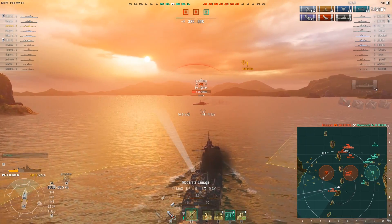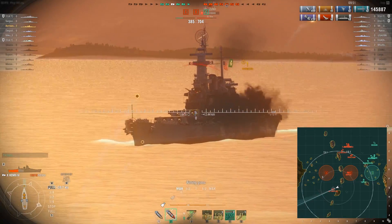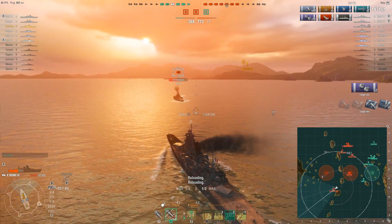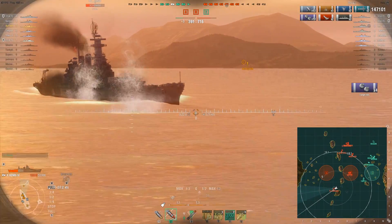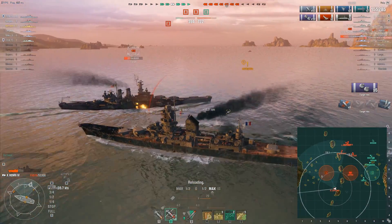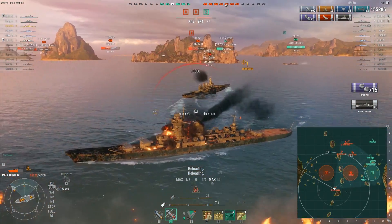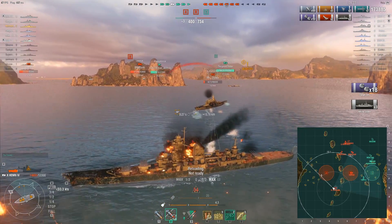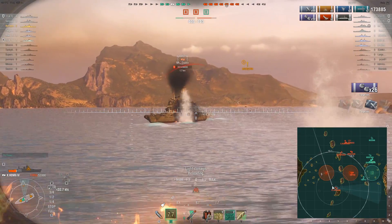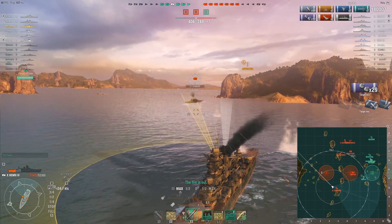My torpedoes are reloading on one side but I'm not quite certain which side at this moment, so I decide to go to the right of the North Carolina. Unfortunately I find out in a moment that my torpedoes were reloaded on the other side of my ship, which means I kind of missed my opportunity. I fired that salvo and now I'm going to follow up with my rear guns — it won't fire for a moment but then it did, and I got a nice three citadel hits. The ship is almost gone but not quite yet. I don't have much health either, so I decide to fire all my shots into the superstructure and start turning away so in case she fires I don't go down.